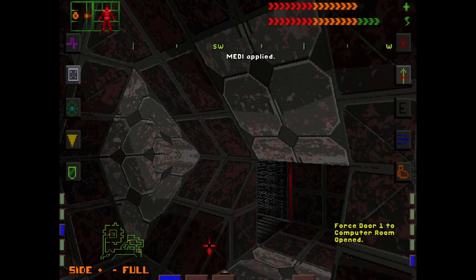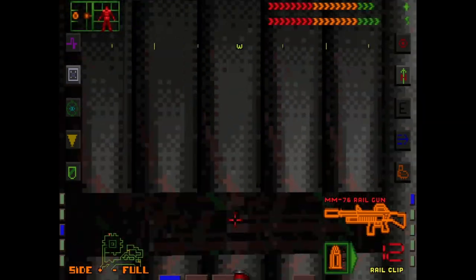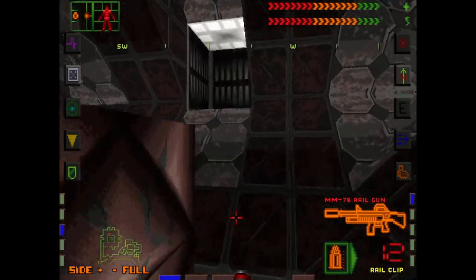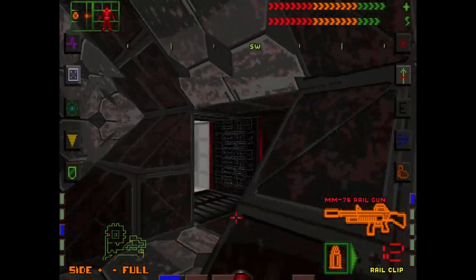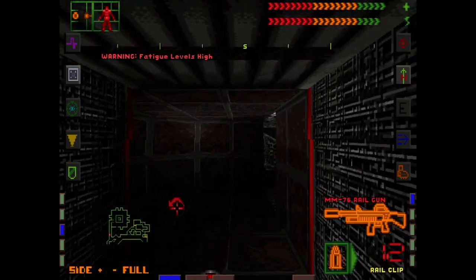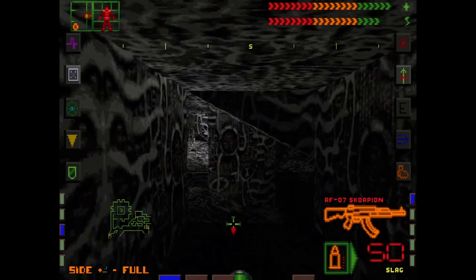We'll use a med pack real quick, and I think we're done here. Let's explore the rest of this so I don't need to come back. It's like little icy-shaped rooms, which is kind of cute. First one down. What's next? Probably want to switch back to the scorpion.